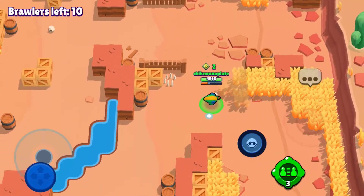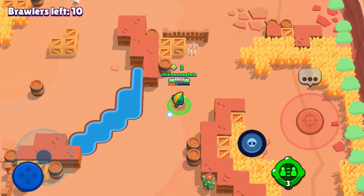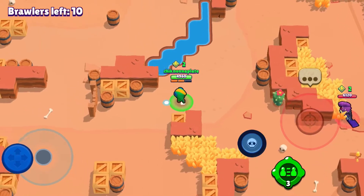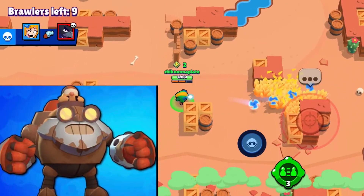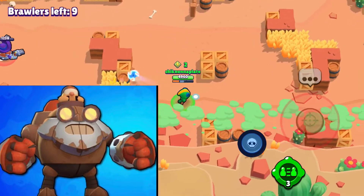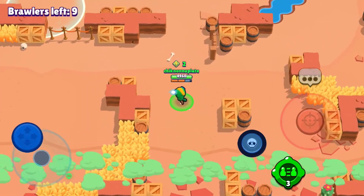The next brawler we're gonna do is Dynamike. The best Dynamike skin is definitely going to be Robo Mike because it has a custom voice, it looks awesome because the bird is controlling the robo mike, and the shots look really awesome.